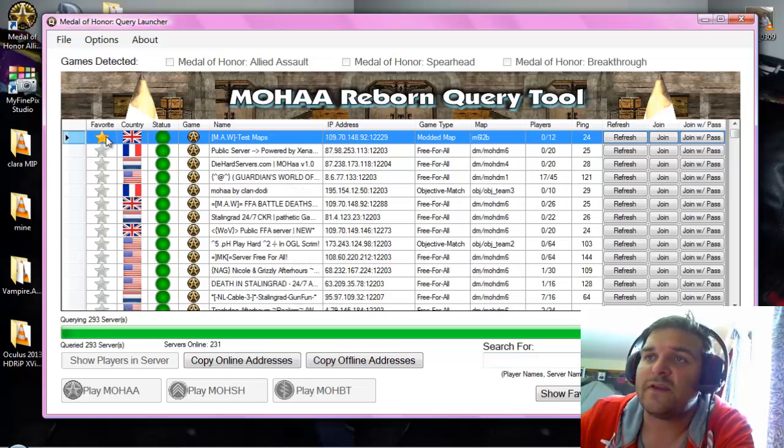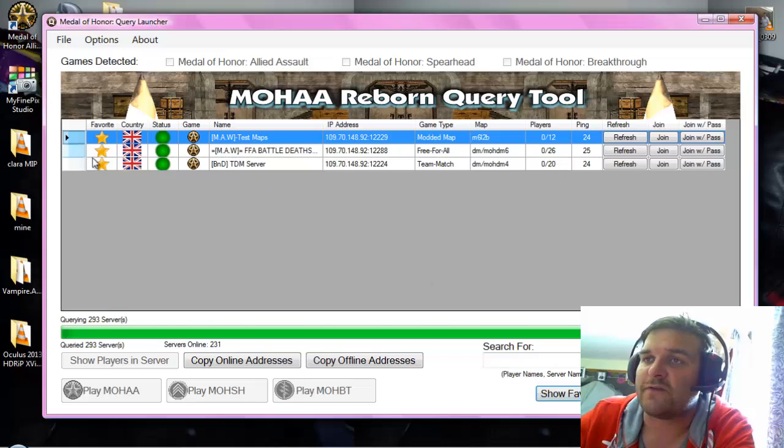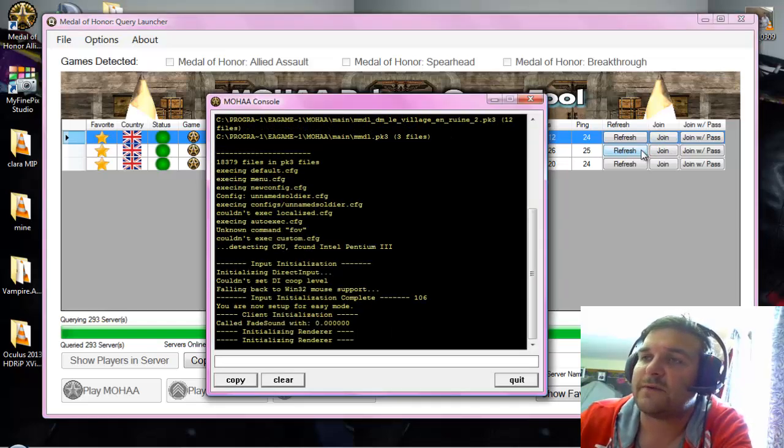Also, if you click here it goes into Favourites. Click on 'Show Favourites' — I've already got one in there, this one here. That was quite a good one as well, it's fun. I'm going to show you now that it works, so afterwards just click Join and you'll see it loads up.